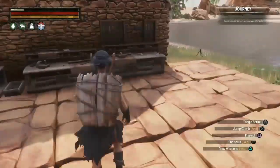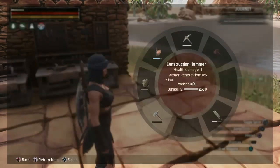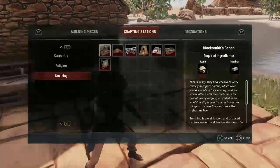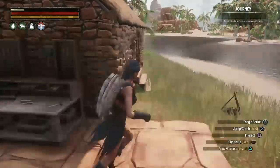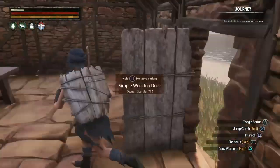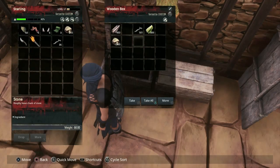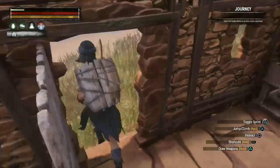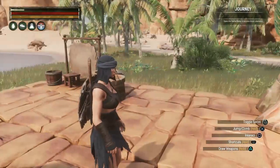I'm going to need iron bars for the blacksmith bench. Let's go to our construction hammer — I need a total of 25. All I need to get is some stone; I do have more than enough iron. Now all I need to do is grab the stone, and once the iron bars are done we can build the blacksmith bench.